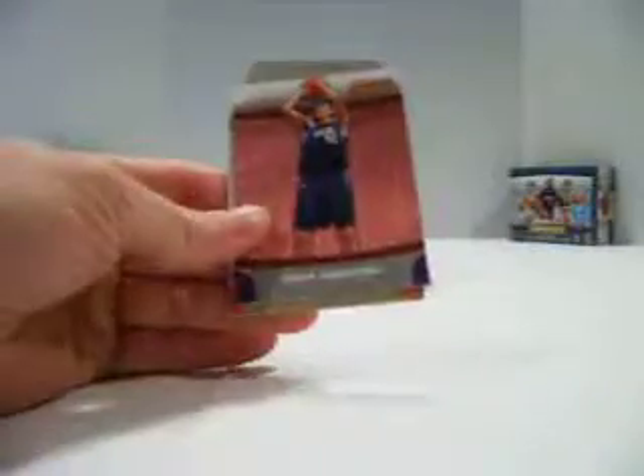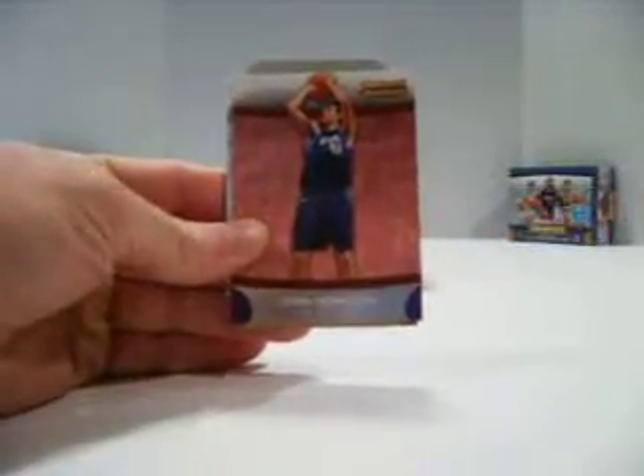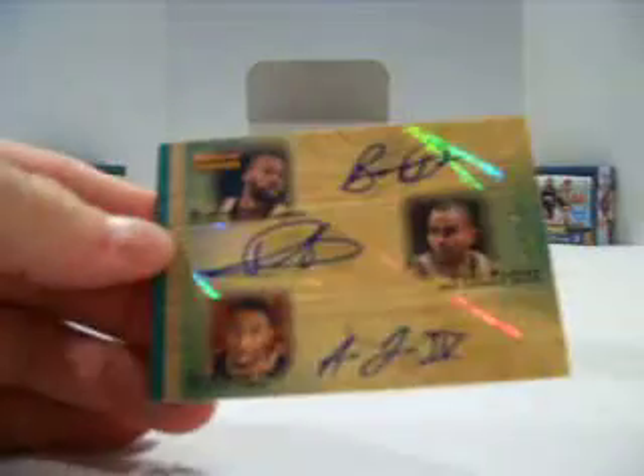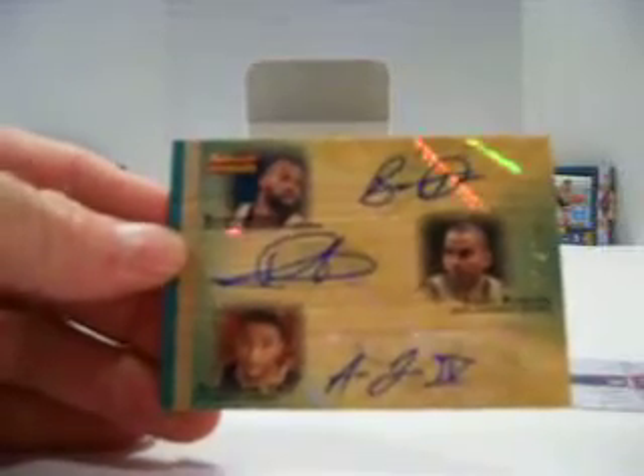Unless of course Black Lagooner has all three, or two of the three. We got a Dirk out of 99, parallel — nice. Al Horford rookie. And our triple auto is out of 39, so it's the regular kind, and it is Baron Davis, Tony Parker, and A.C. Law — Warriors, Spurs, and Hawks.